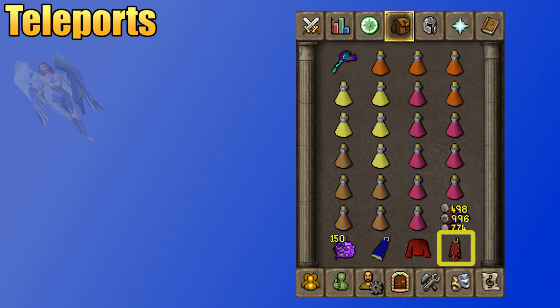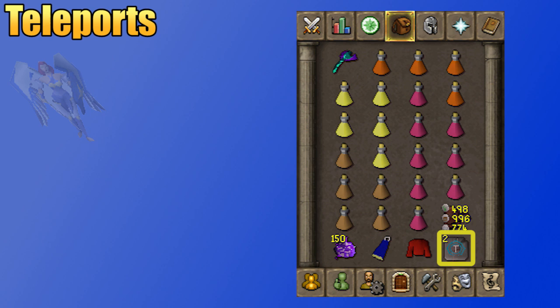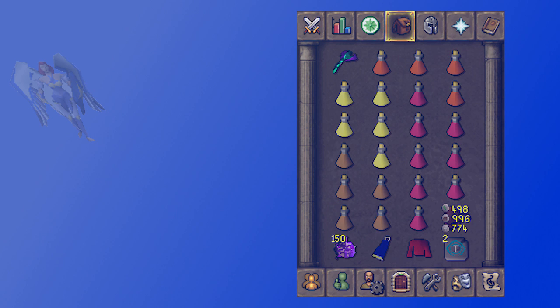I choose to bring a Max Cape because it counts as a Holy Wrench while not taking an extra inventory space, and it's also my teleport out. Normally you would just bring two Trollheim teleports — you could teleport to Trollheim one time and then revert the tab back into a house teleport for your escape. If you bring the cape instead, I'll show you a drop trick to save an inventory space used on the Trollheim teleport. If you have any questions about your inventory, let me know in the comments section below.